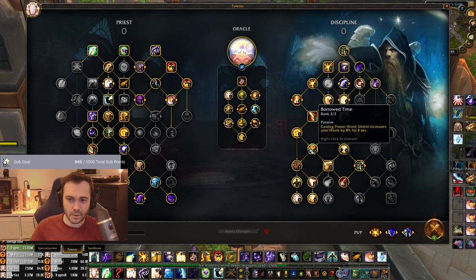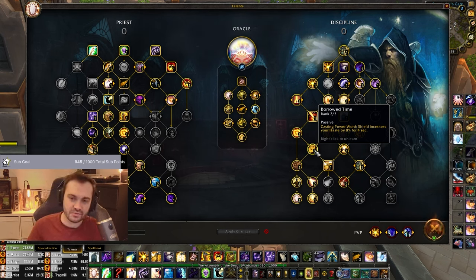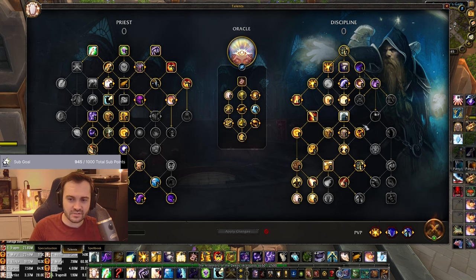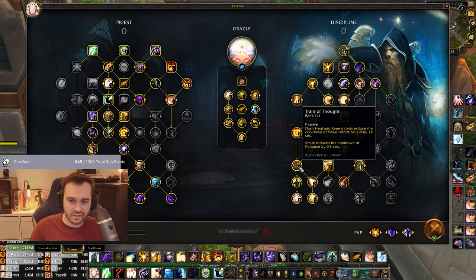Rapture is giving two additional shields. Borrowed Time - whenever you shield you get Haste for four seconds, and unlike in Wrath a cast doesn't remove it - it just stays on. So if you're spreading out shields you're just getting a lot of passive Haste value, which is really nice. Castigation gives you that fourth tick on Penance. I'm going to talk about the shadow side stuff on the left first because I think it applies a little bit more to Void Weaver.